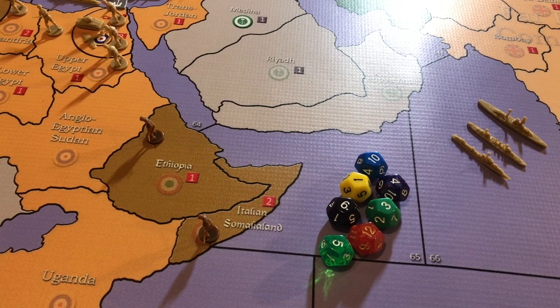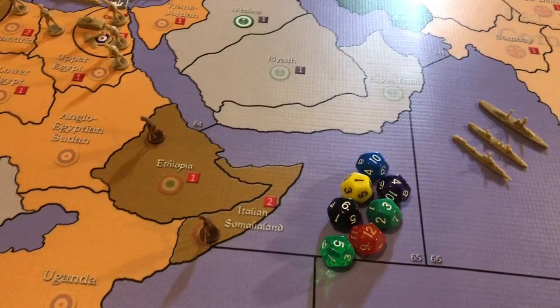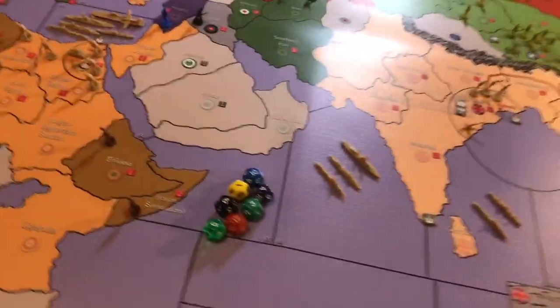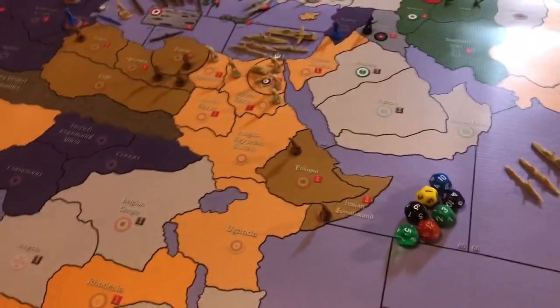Almost the entire map is getting set up. If you do plan on setting this up, I would totally 100% recommend having Axis and Allies Europe, Axis and Allies Pacific 1940, and then also maybe one or two more games, so that way you can contribute more pieces — because it does require a lot of pieces, a lot of chips. For some of the neutrals like Saudi Arabia, I might not place anything, because I don't think anyone's going to be going in there for the majority of the game.